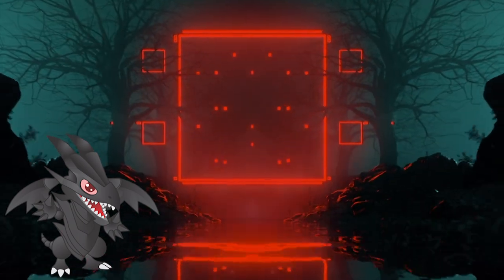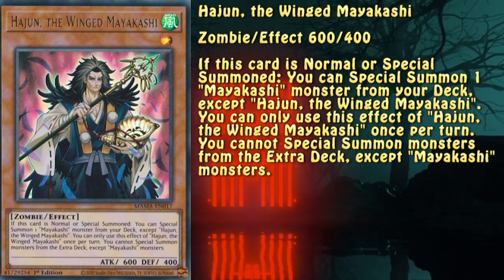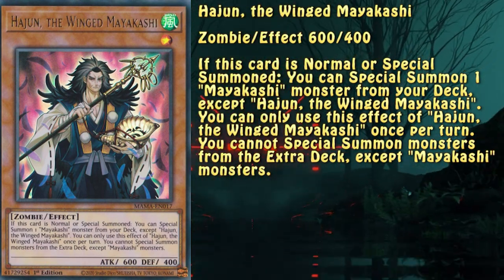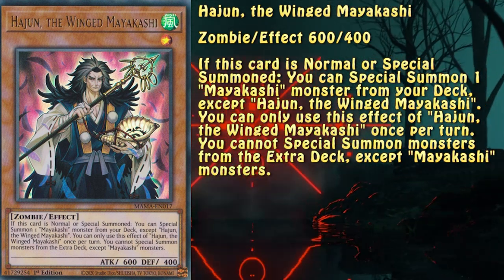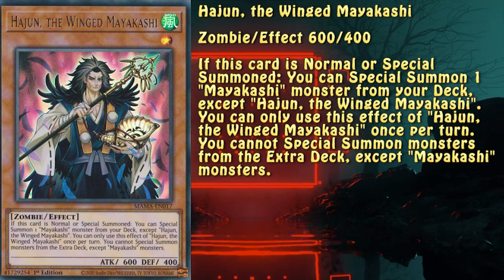So let's get on it, starting with the card that gets the engine going. Hajun is a very interesting little fella — all he does is summon another Mayakashi out of the deck, but that's all the engine needs to get going. Easily accessible due to being a Level 1, he's the most important normal summon if you decide to use the engine.